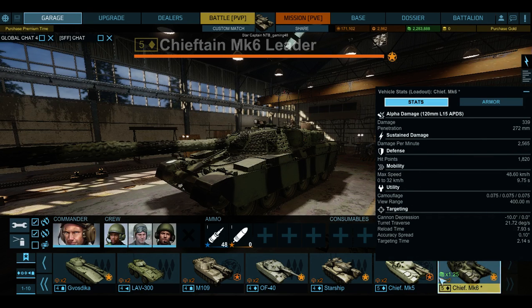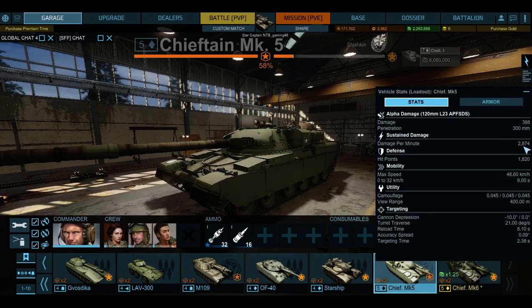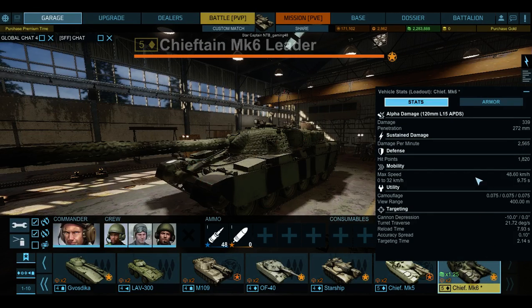Damage per minute is high up to 2,000, which is like the Wagon Thay - still 2,000. Mobility is pretty good, 48. Camo flash decent, 4,000.